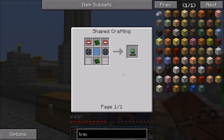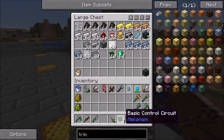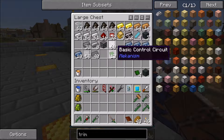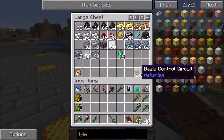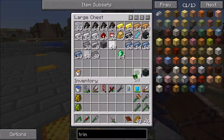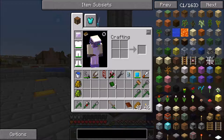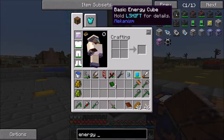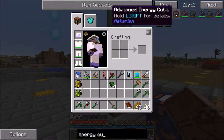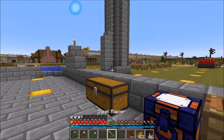That will get us two more. We got these but we need more — we're going to need four more. We need one of these, we need four of those. We've even got more already — that's even better. Can't count. So we need those — now we need four more.